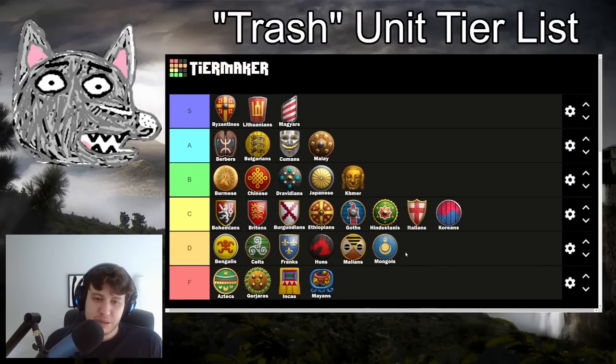Mongols might be controversial, but I'm putting them in D tier as much as I love the civ. You have Hussars which can be better than fully upgraded generic Hussars, but they're only really better against melee units. Because you miss Plate Barding Armor, they're actually a little bit worse against most ranged units. So your Hussars are kind of average out at fully upgraded generic Hussars. Your Pikemen don't have Halberdier, which is an issue, and your Skirmishers miss Ring Archer armor, also an issue. So you have the decent Hussars, semi-serviceable Skirmishers, and Mangudai are really good at preserving their value, but trash is not really an area where this civ shines. They like having some gold to play with.